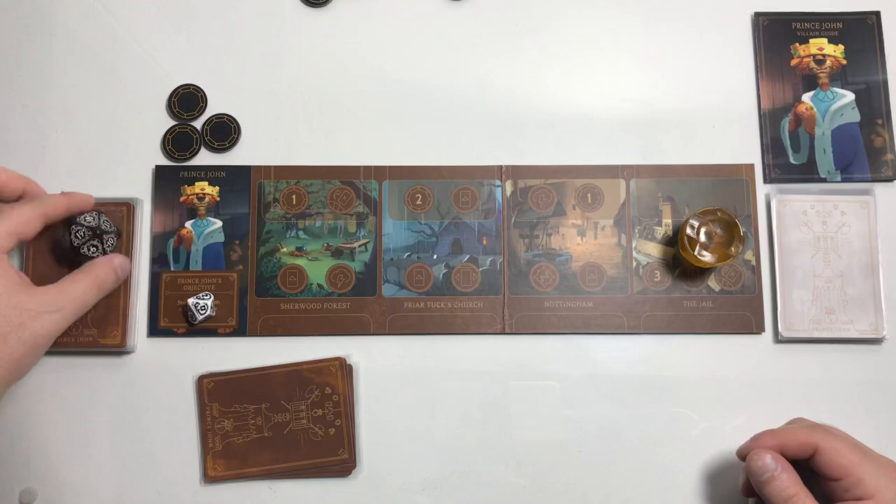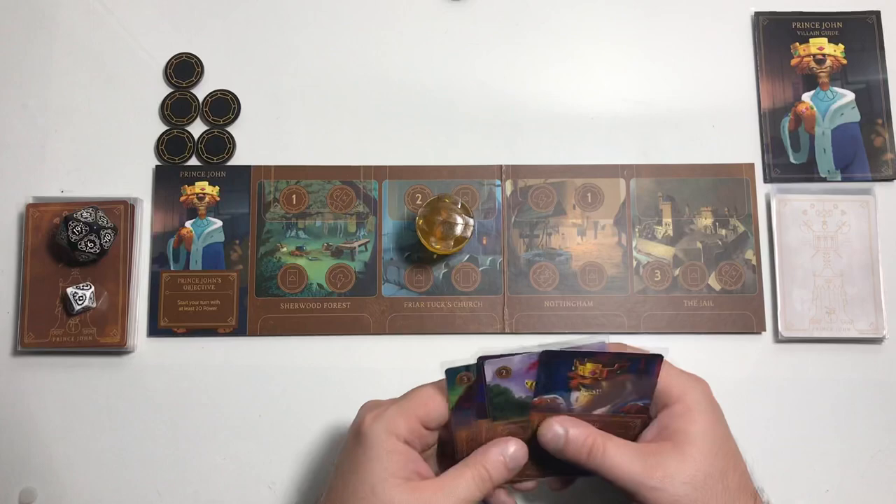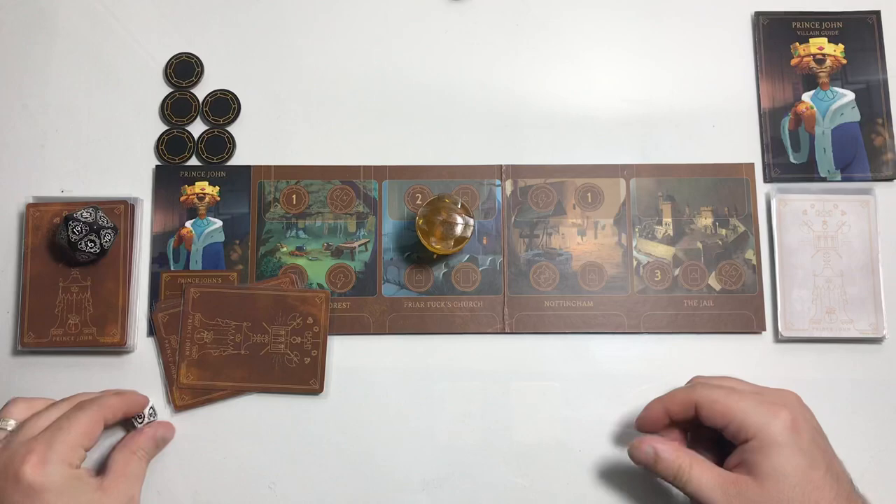Move down to round 19. We don't draw any cards because we already have four. Let's move to Friar Tuck's Church. Two power. We'll hold off and not play anything. Six or more power? Not quite there yet. See if we get fated — a 6, so we do not get fated.